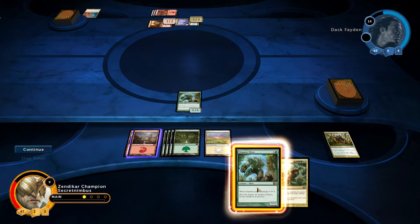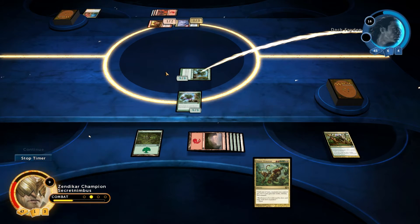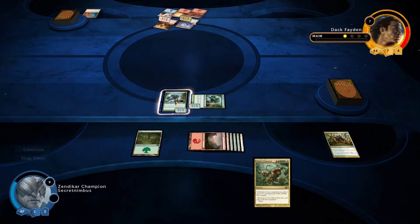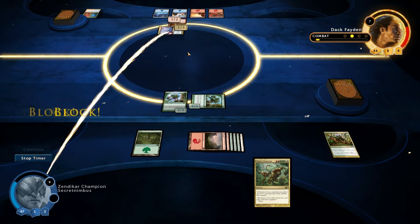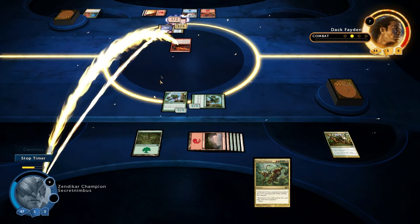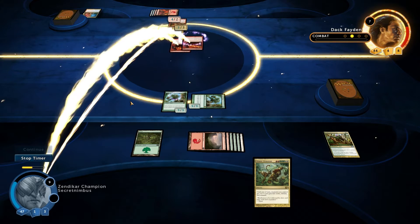My turn — another land, excellent. So I can actually play my second Megantic Sliver. Hopefully he's got nothing to counter that. He now has nothing to block with, and I've got two 9-9 creatures on the battlefield which is pretty crazy. Is he going to block? Nope, there's nothing he can actually really do. So I've got a 9-9 blocker as well now. Hopefully he won't be able to kill me off this turn — I'm not holding my breath though. So he's just going to swing with his wee Dragonauts — yes he is, he's going to use a Searing Spear on me.